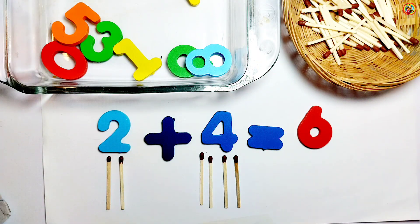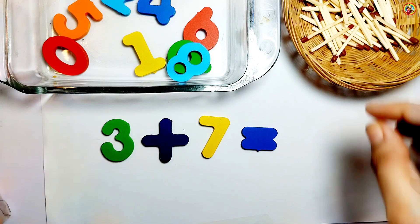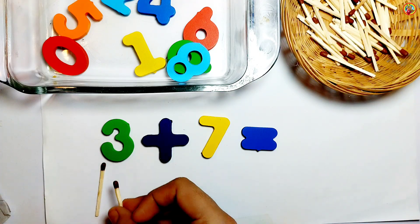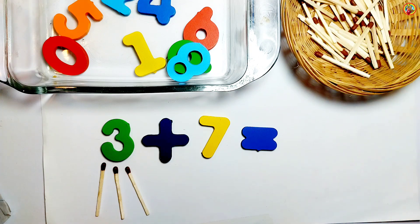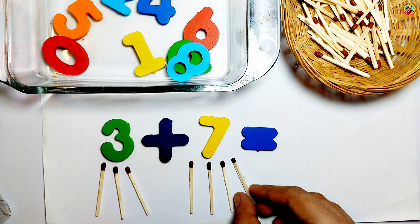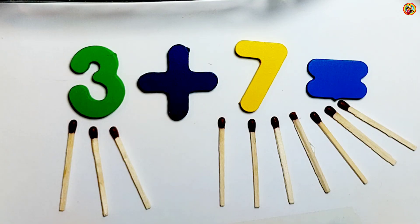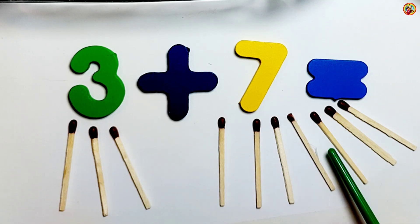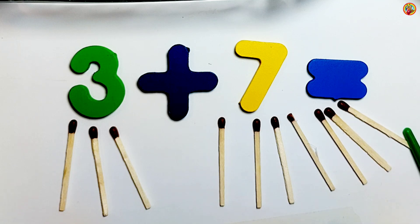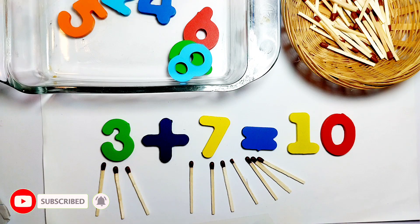3 plus 7. On the left side we have 3: 1, 2, 3. And on the right side we have 7: 1, 2, 3, 4, 5, 6, 7. Let's count: 1, 2, 3, 4, 5, 6, 7, 8, 9, 10. 3 plus 7 equals 10. Thank you! Subscribe for more learning videos. Bye now!